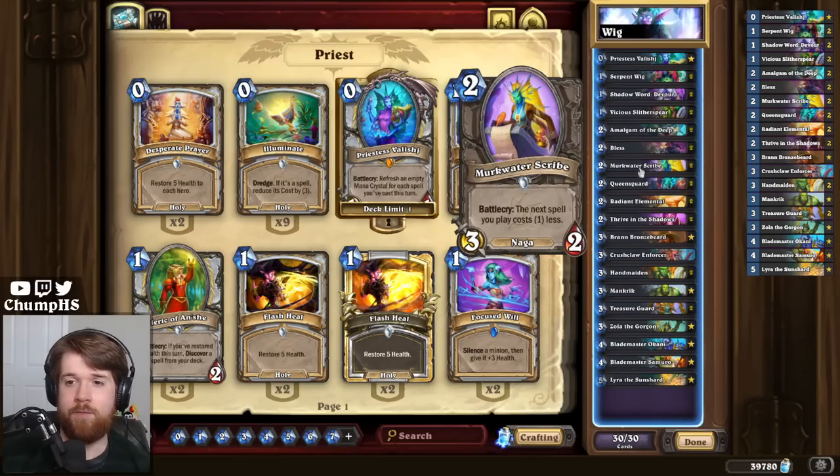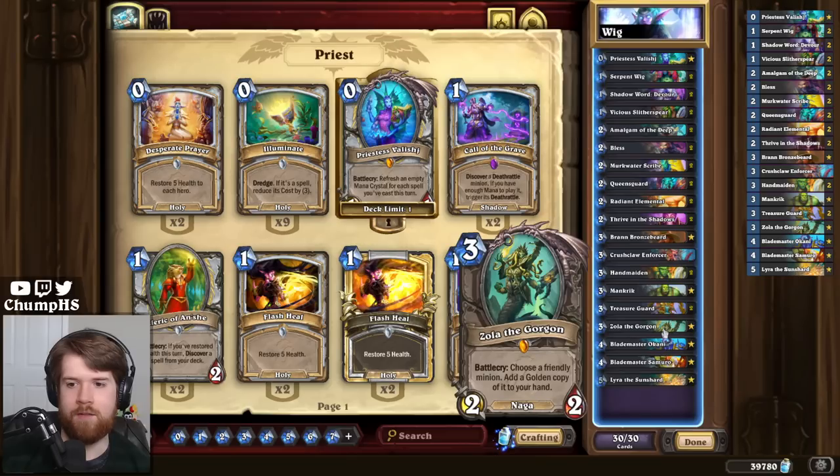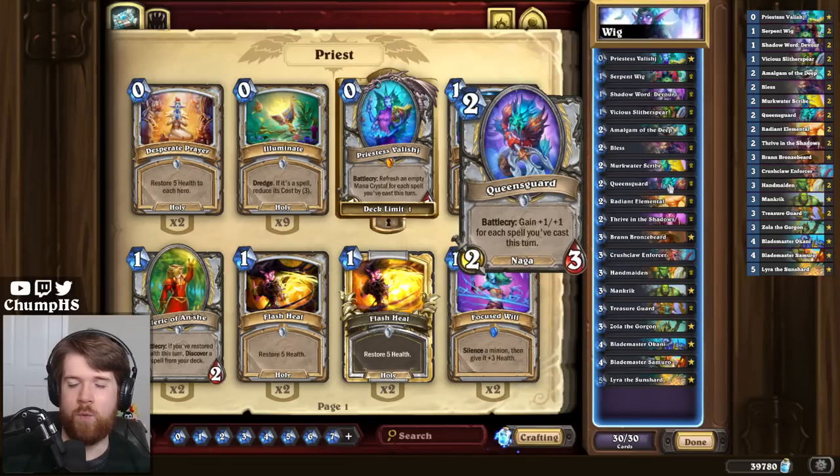This deck has a lot of potential for big combos with something like Priestess Valish. We've got Bran and Zola to double up on the Valish. We can make really big Queensguards because of that.